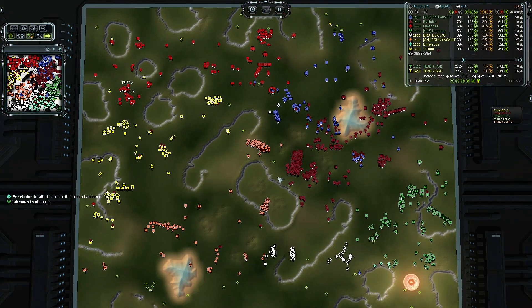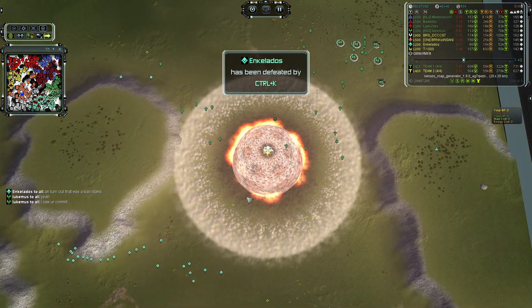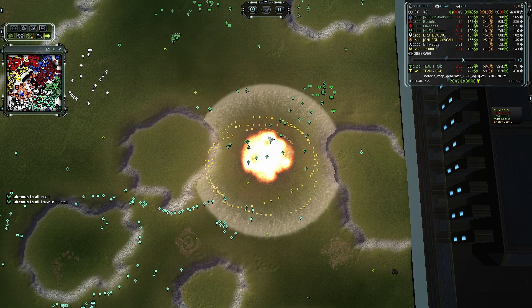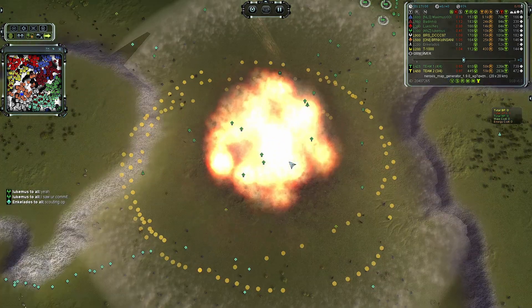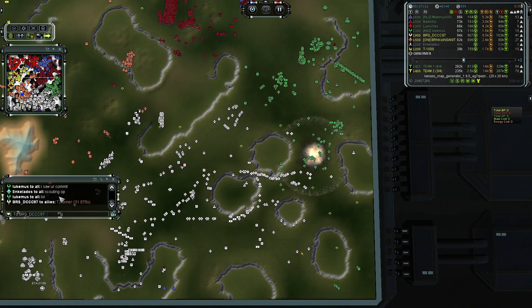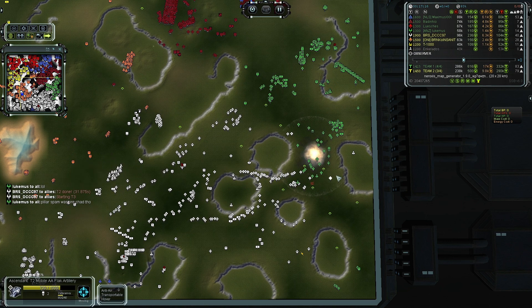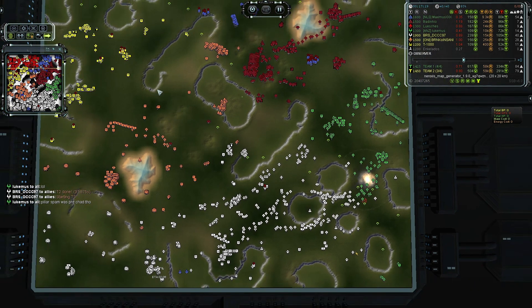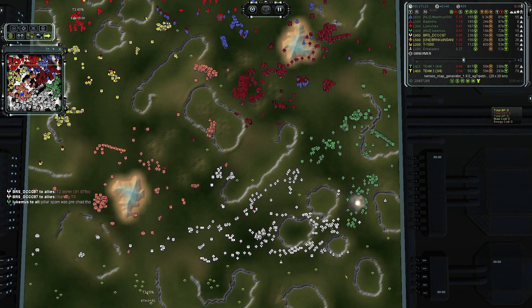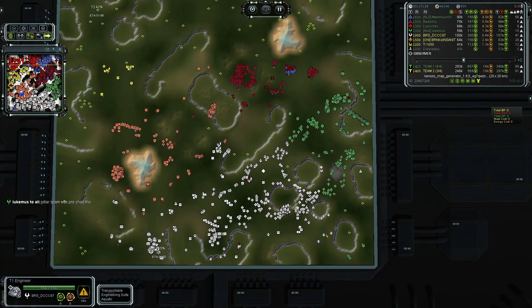It looks like the comm of E is down — looks like he died to the combined forces of the comm and Luke's T2 forces. That is a bad break for Team 2, and I guess they're talking about it in chat, saying it turned out to be a bad idea. Him realizing his mistake — always good to learn from your mistakes, folks. Because as you learn and get better, the less mistakes you make, and the more effective you'll be in the game and in life as well.